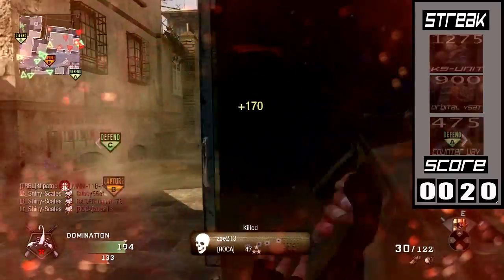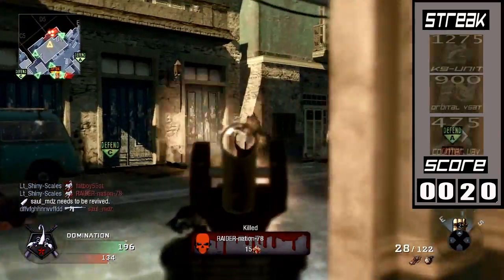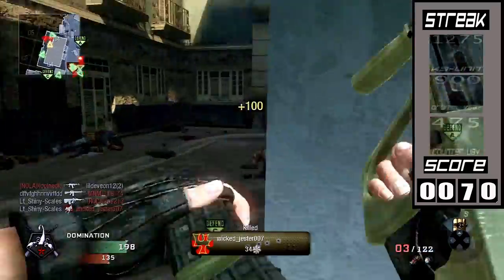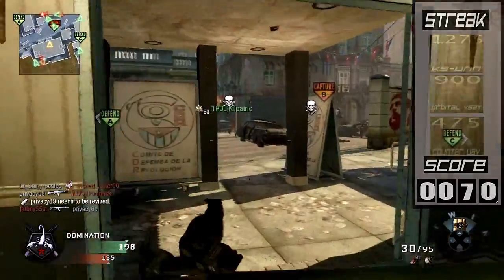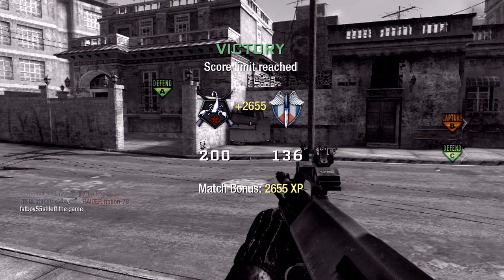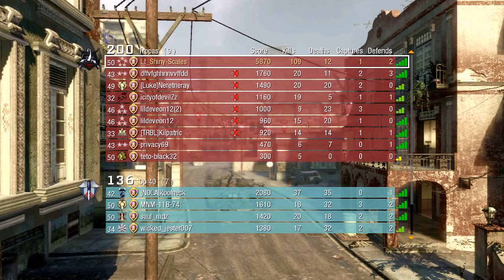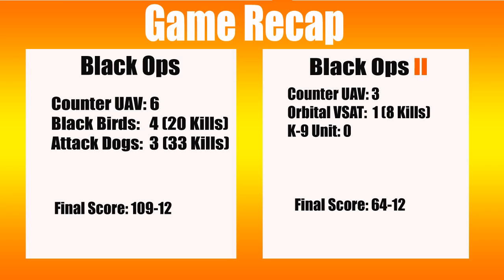This is the end of the gameplay. I hope you guys enjoyed it and learned something about the Black Ops 2 score streak system and how you might play when Black Ops 2 comes out — at least in domination. Let me know what you thought of the video. In the game recap, on the Black Ops system I'd finish 19-12, but on the Black Ops 2 system I'd have finished around 6-4 to 12, missing about 33 dog kills and 12 Blackbird kills. Let me know if you want to see another one.